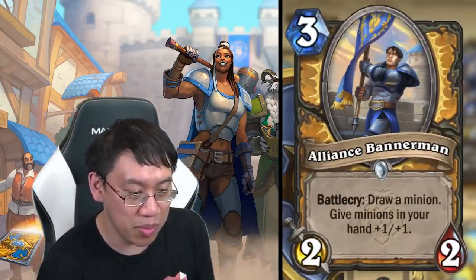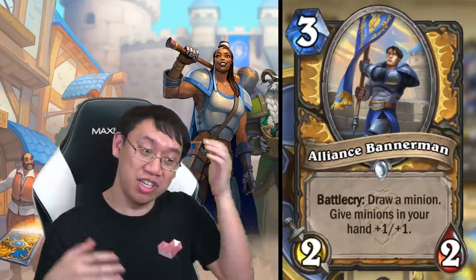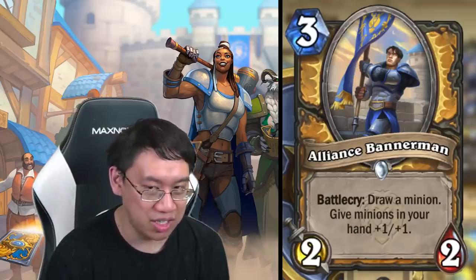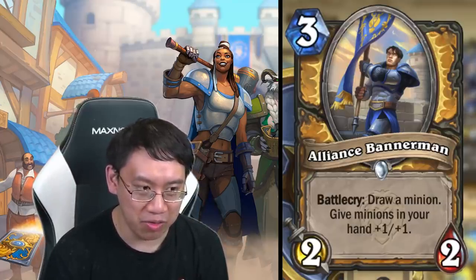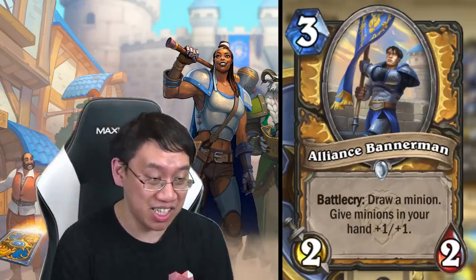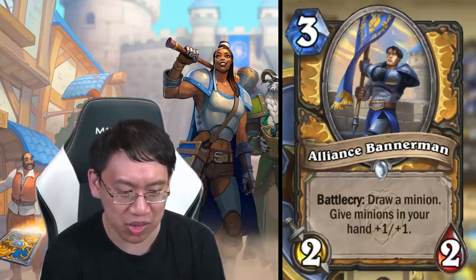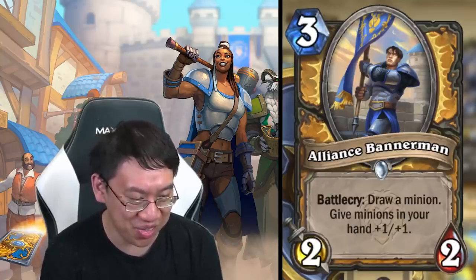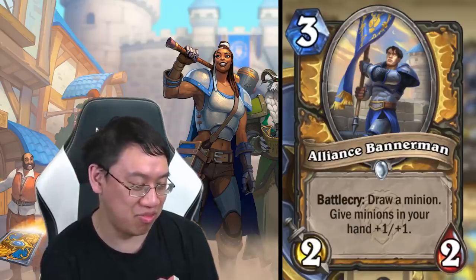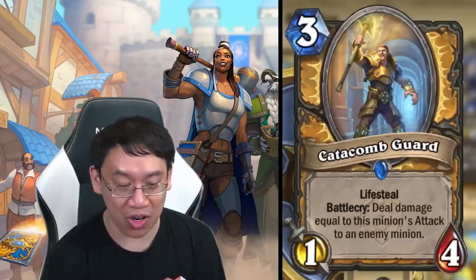Alliance Bannerman: three mana two-two, battlecry: draw a minion, give minions in your hand plus one plus one. That's just insane — it's the old Mean Streets of Gadgetzan hand-buff card, but for one more mana and plus one plus one stats, you also draw a minion. When you consider that draw-a-card for three mana is like a three-mana two-three, you're paying like one health for giving your entire hand a buff of plus one plus one. I think you'll see this card in many decks that aren't even focused on hand buff.